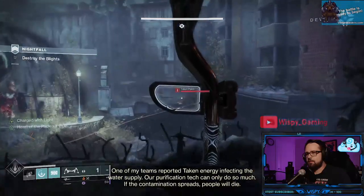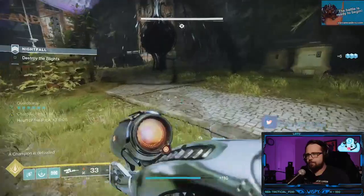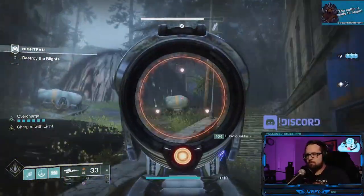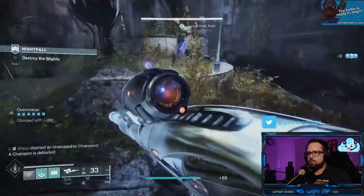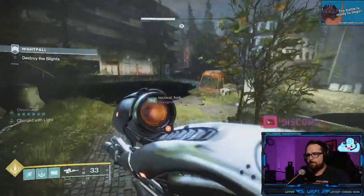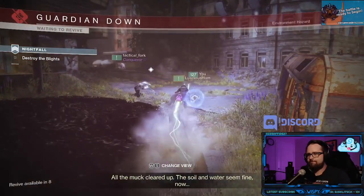First tip for this first section: kill the blights in reverse order. Kill the last one first, then the one in the middle, then the first one you encounter. This prevents a lot of extra adds and champions from spawning. You'll still get the platinum run even though those champions don't spawn.